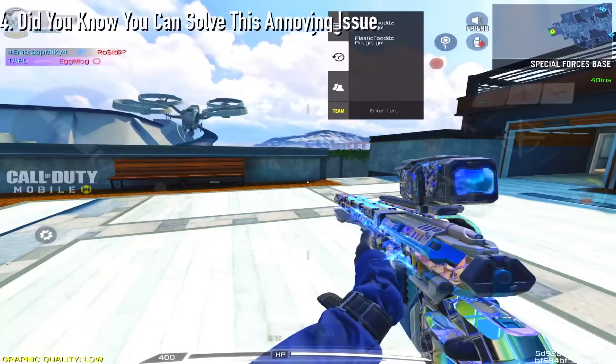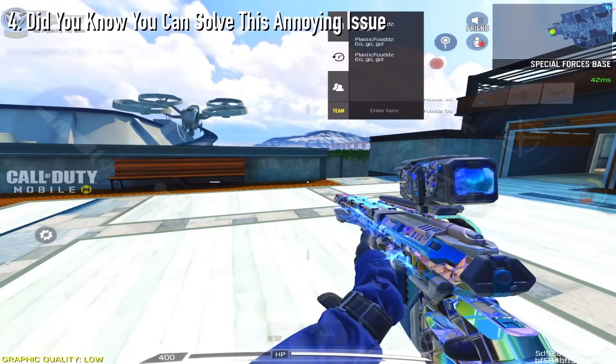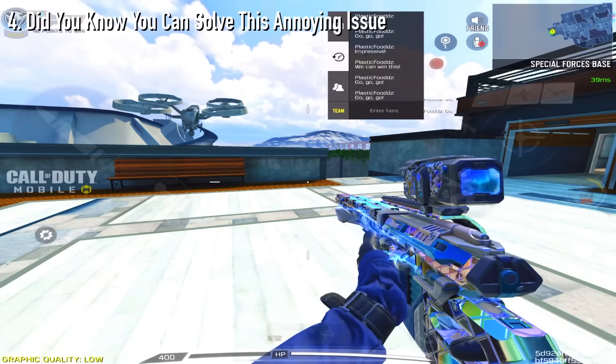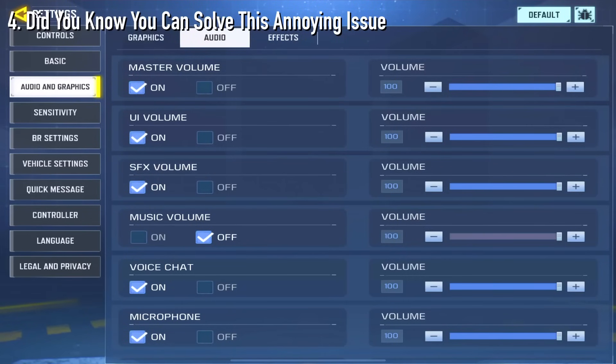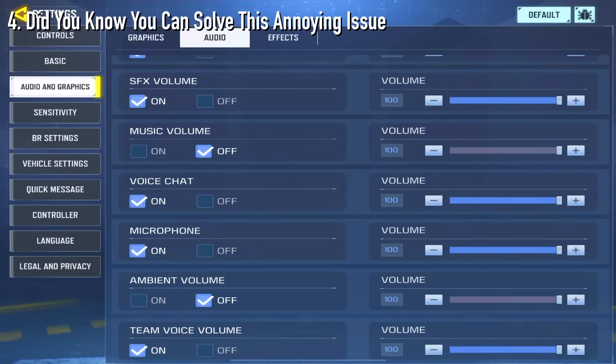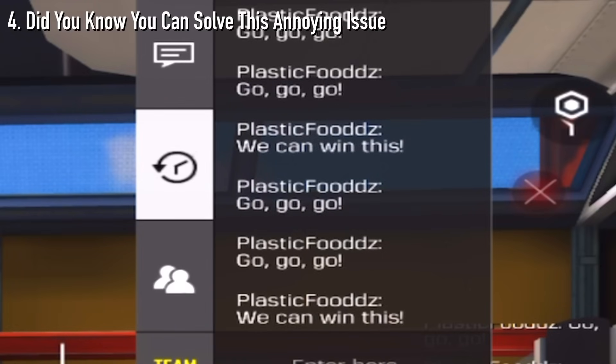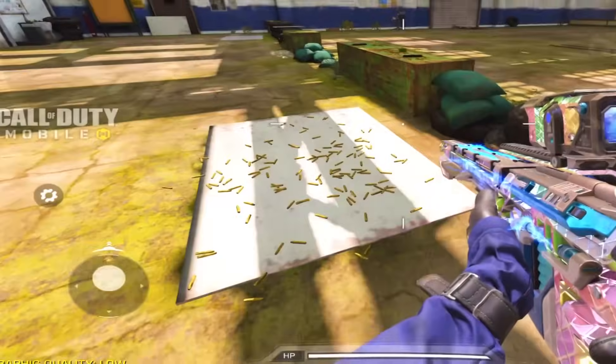Moving on to number 4, did you know that you can solve this annoying issue? Have you ever had this issue? I'm talking about all those teammates that spam voice chat. To cancel this, all you have to do is turn off your team voice volume, and automatically all those annoying spammers in voice chat become useless. So make sure to turn this off if you don't like that.